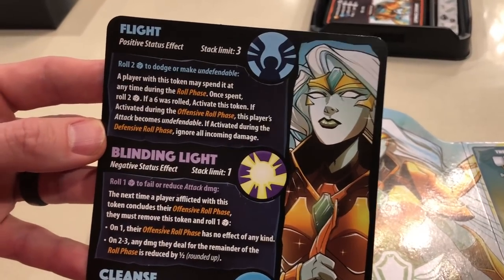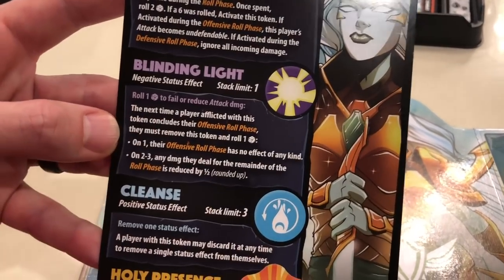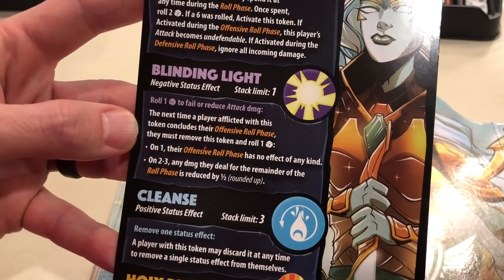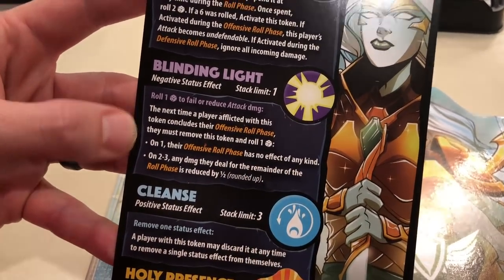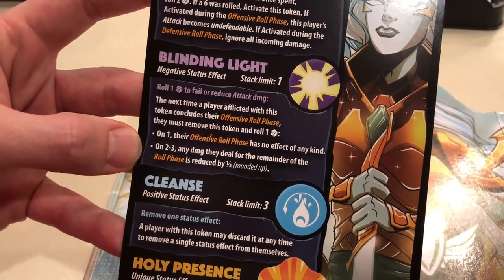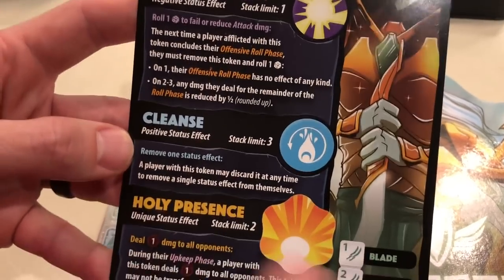It's really great that you get to choose how you want to use this token — either offensively or defensively. Blinding Light: the next time a player afflicted with this token concludes their offensive roll phase, they must remove this token and roll one die. On a one, their offensive roll phase has no effect of any kind. On a two to three, any damage they deal is reduced by half. Any other number does nothing.